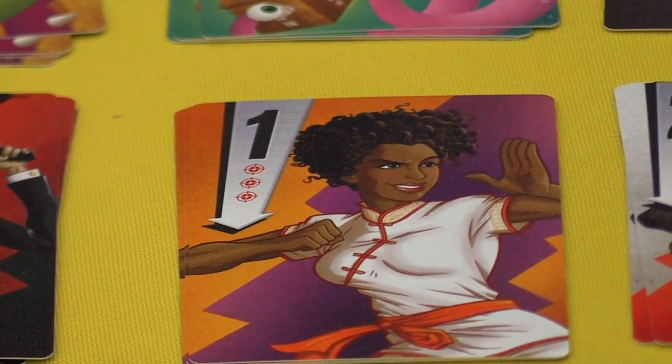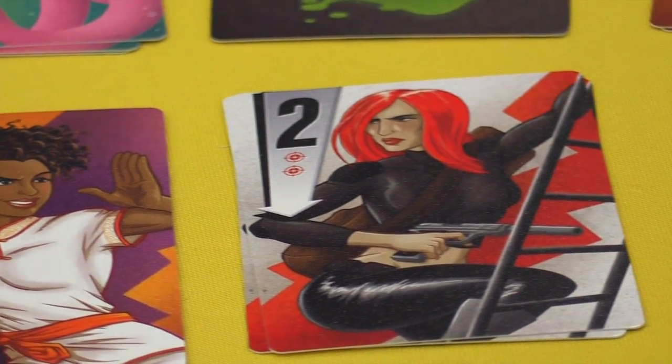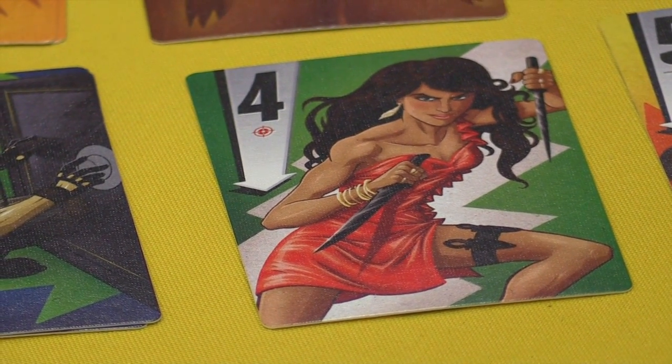At the end of any of these three actions, you can guess what the dead drop is. You flip two cards up and check secretly so as not to ruin it for the rest of the players. If you're correct, you've won the round and you get a scoring token. If you're incorrect, you must put your hand face up, giving more information to all the other players.